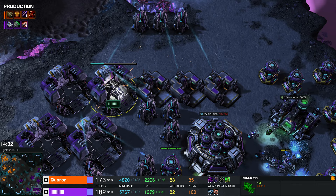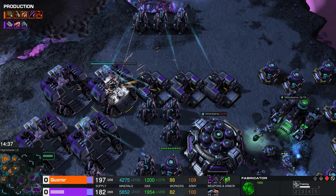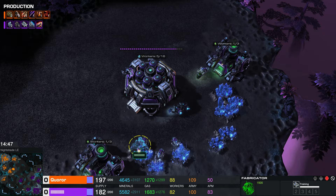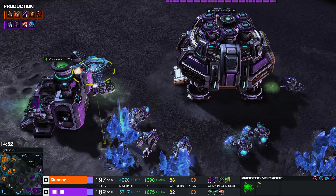Both our players are looking to hastily re-max — they've got the banks to do it. It's Quarar who's going to get back to full first. He maxes out by adding 18 Scorpulisks and 8 Kasnalisks, keeping his opponent guessing as to his composition. By adding in Scorpulisks, he's put in armored ground units — not exactly what you want your torrents going up against.